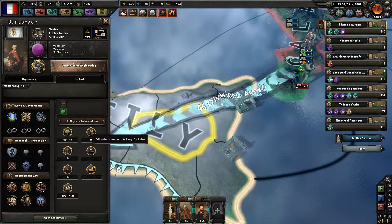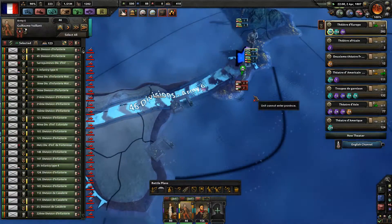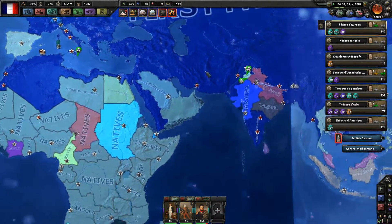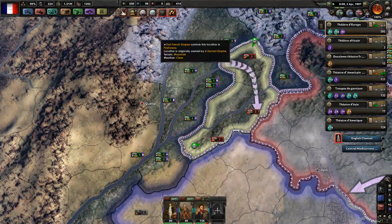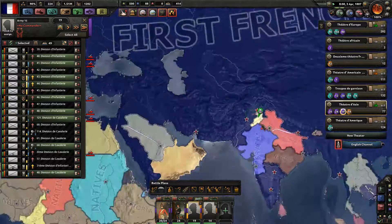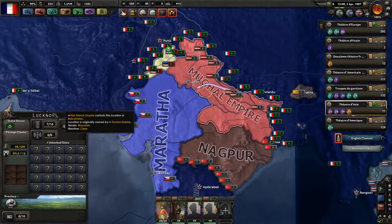They don't have any military factories — so how can they get positive troops? They don't have any weapons left. The Punjabis are gonna fall soon — they should fall today, even. Then we're gonna use our combined force against the Mughal Empire.